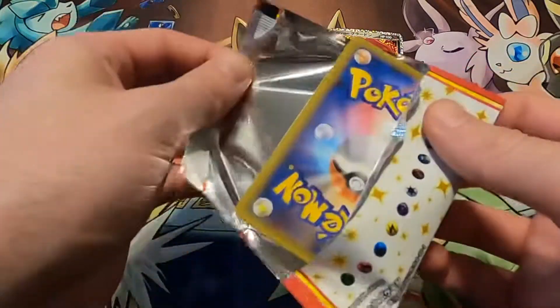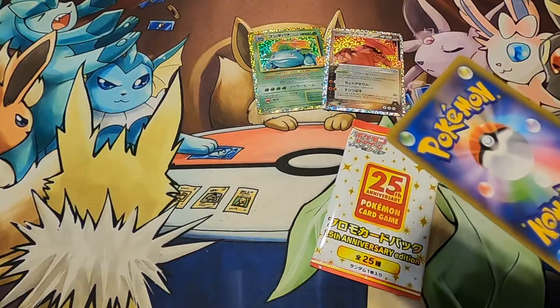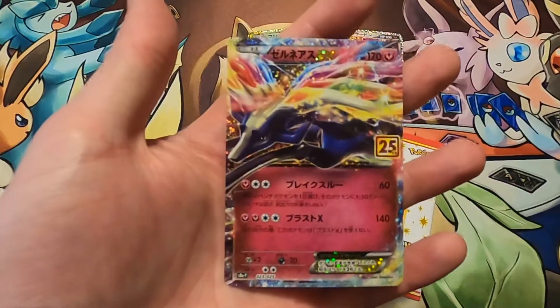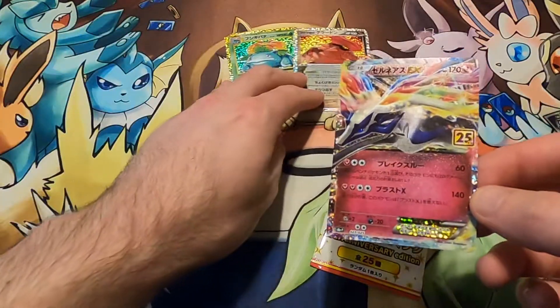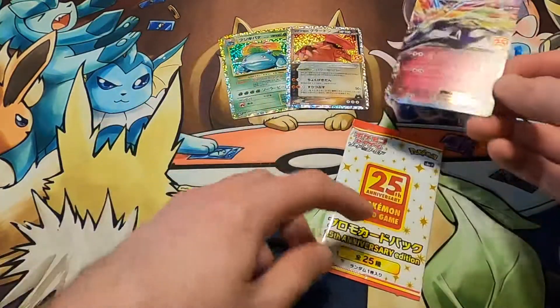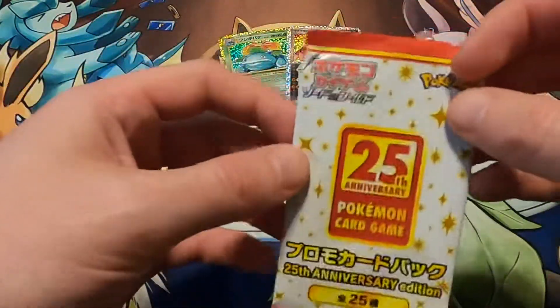Pack number three. Could we get a Charizard, or am I just too greedy? Oh! A Xerneas EX! Wow. This is another great opening, because these are terribly hard to pull in English.